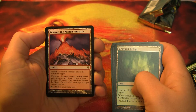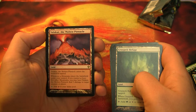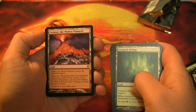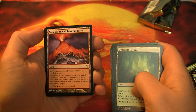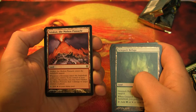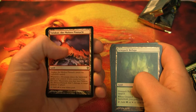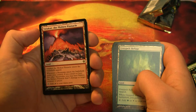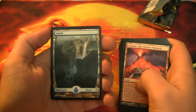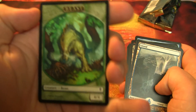Valakut, the Molten Pinnacle: this card enters the battlefield tapped. Whenever a mountain enters the battlefield under your control, if you control at least 5 other mountains, you may have Valakut, the Molten Pinnacle deal 3 damage to target creature or player. That sounds great — when you have your 5th mountain out and then any time you can play more mountains after that, so it's a great mid to late game card. But what kind of archetype are you going to build around that? And there's your full art land and a beast token — that's a cool looking dude, huh?